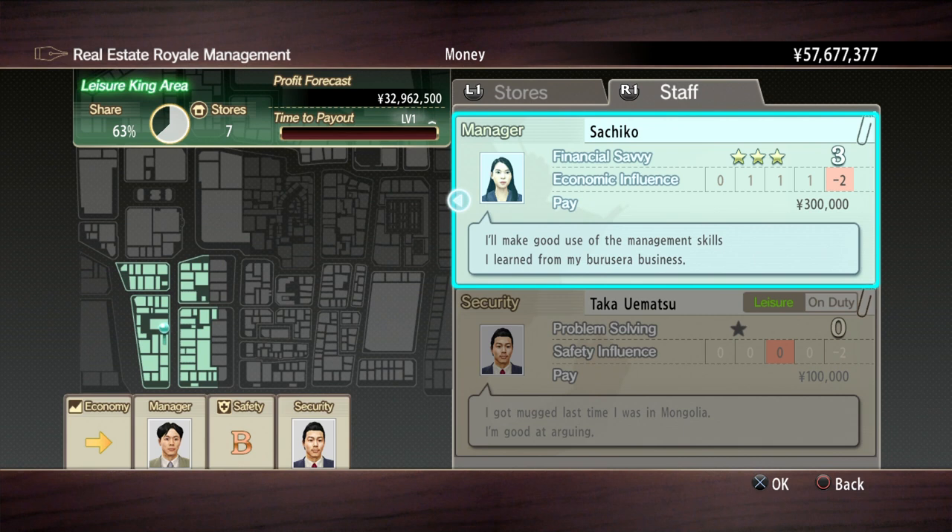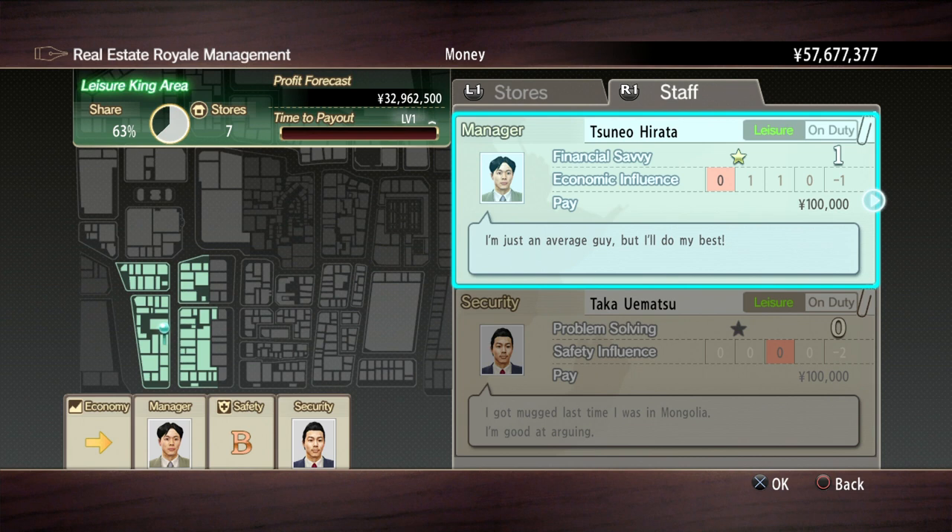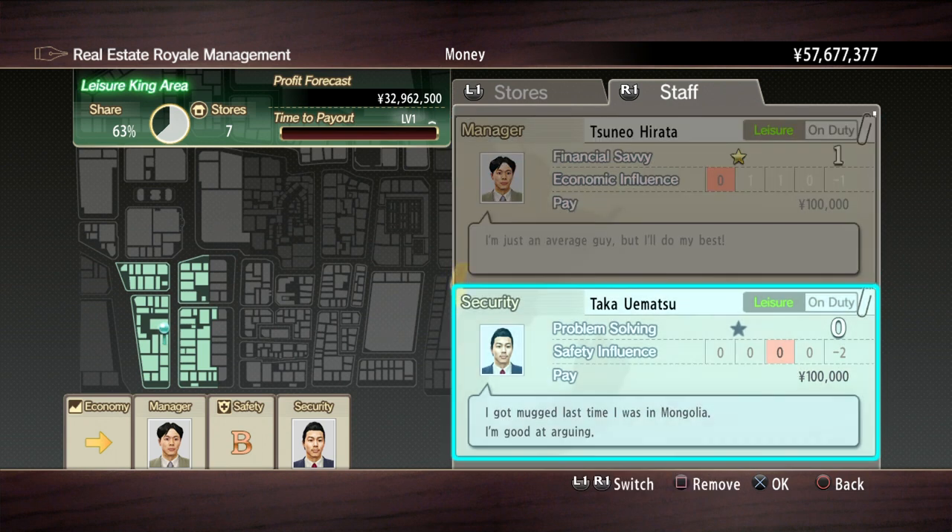She needs to rest for a little while so that her economic influence goes back up. Because you really don't want to be putting anyone with minus one or anything on duty. Zero is not too bad because it's just like not affecting either way, but minus is really, really bad. So in security, we've got this dude who's on zero.